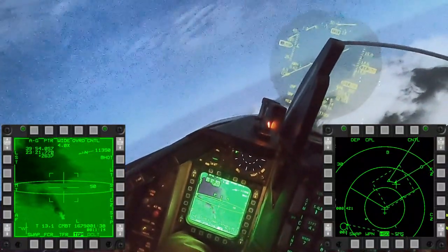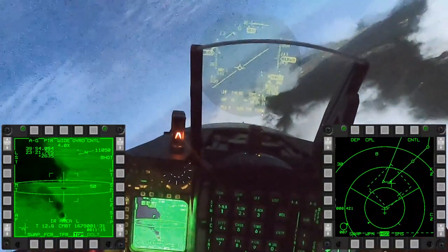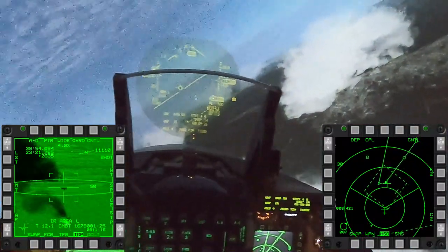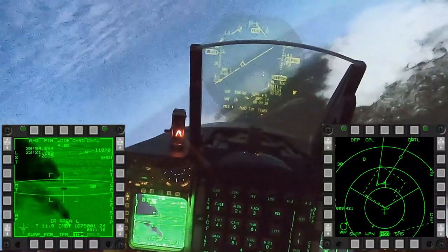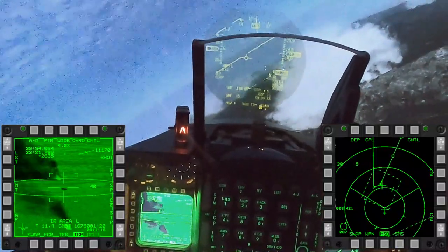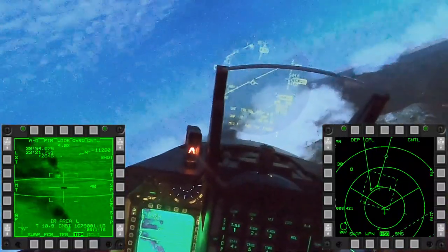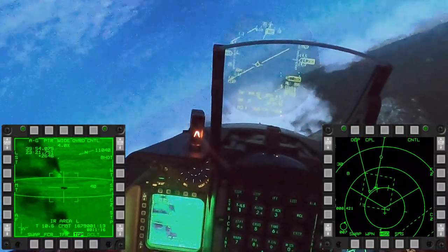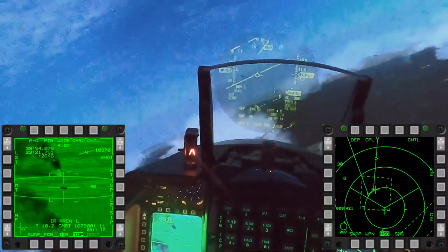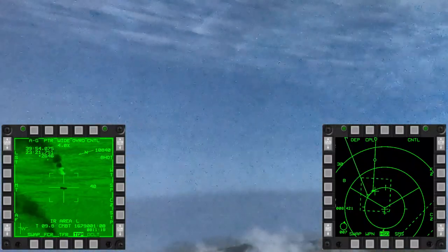He called off target so we're going to call in again — Control, Gamble 6-1, in. Gamble 6-1, Control 3, cleared hot. Two, attack my target. So there you have it — I believe that's how these procedures should be done. If I'm still doing it wrong or any other feedback, feel free to comment. We'll catch you on the next one.